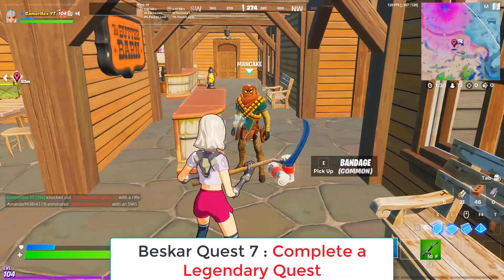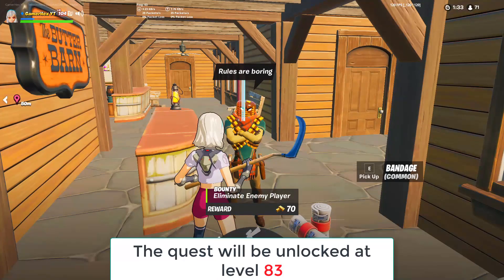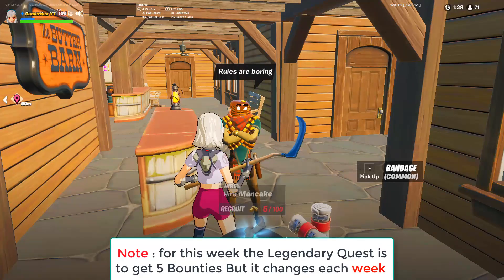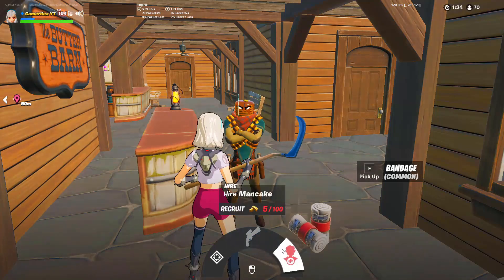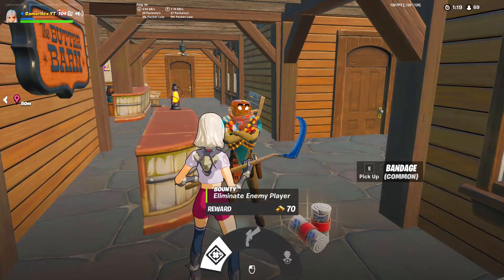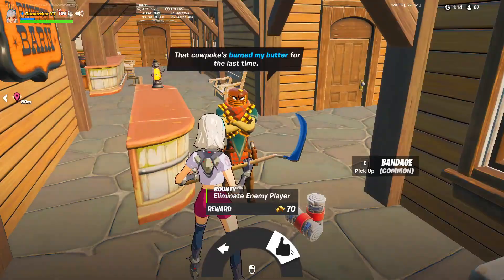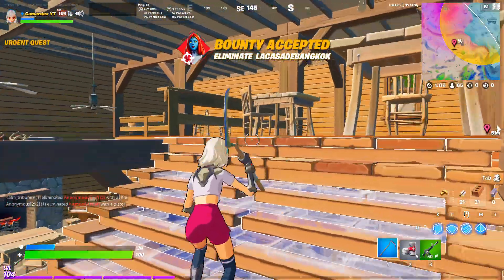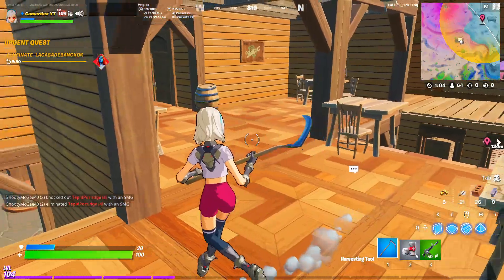Come to this NPC here and just talk to him. He will ask you to do something called a Bounty. By the way, you can buy a gun from him and also hire him to attack with you, but these cost 100 bars. If you take a Bounty, like for this one, he wants me to eliminate one enemy. I will accept. He asks me to eliminate someone — this target will be shown in a circle on the map, so search for this guy.